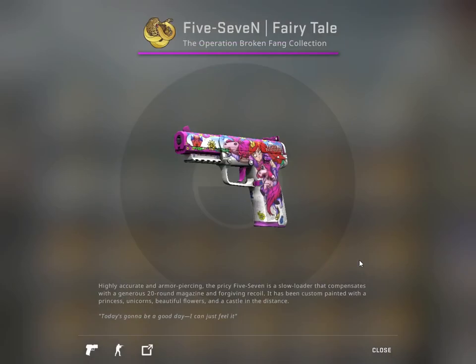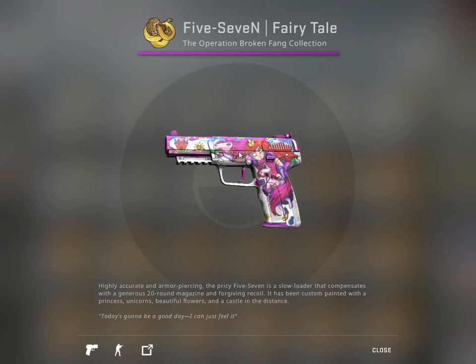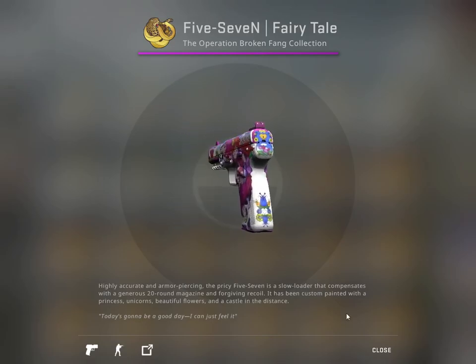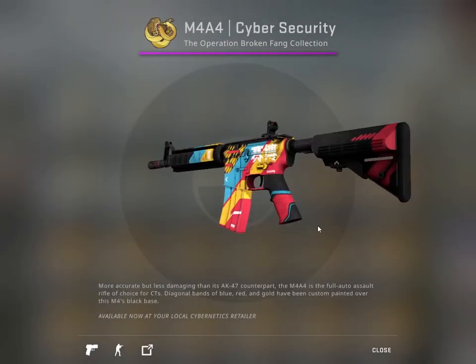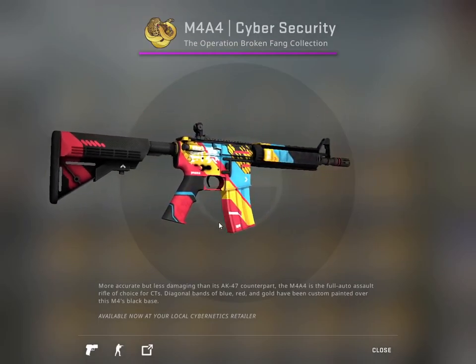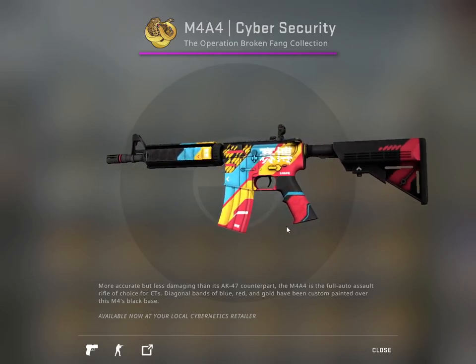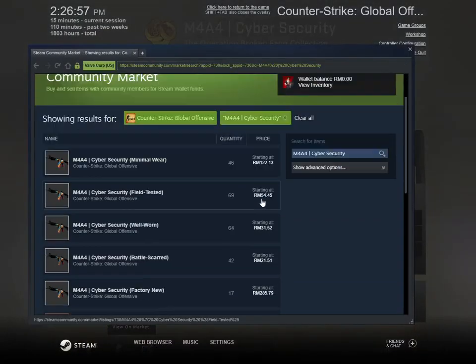Moving on to Fairy Tale — oh, this is like My Little Pony! You can see a unicorn, a mermaid, and I think there's another unicorn over there. Not a skin I'd like to get, but I think this is really considered purple rarity. And let's look at Cyber Security — wow, it has a kind of toy-ish gun feel, but the color scheme is not bad. When I think of cyber security I expected something greenish blue with numbers, like entering the Matrix. I wouldn't be surprised if it fetches some premium — and it does. Minimal wear is going for around 20-something US dollars; field tested is 10 plus.